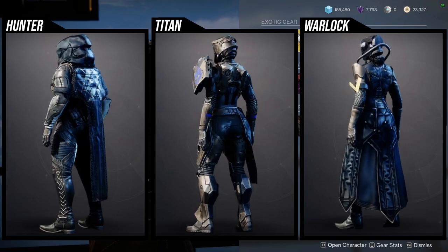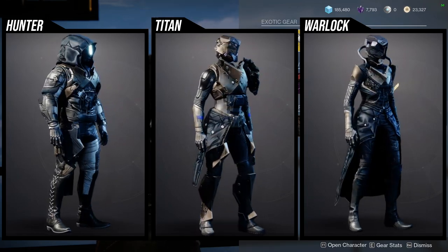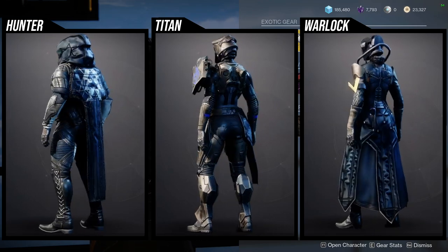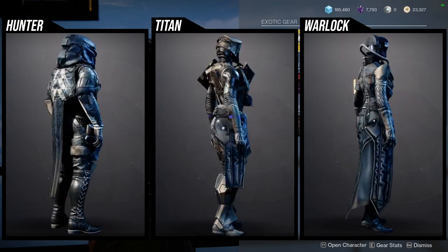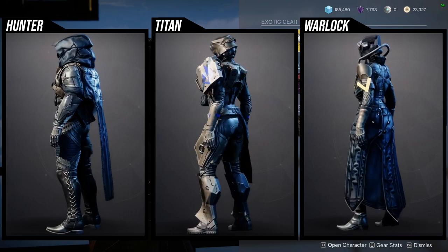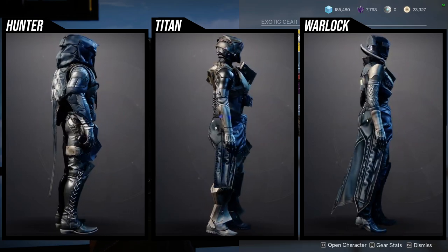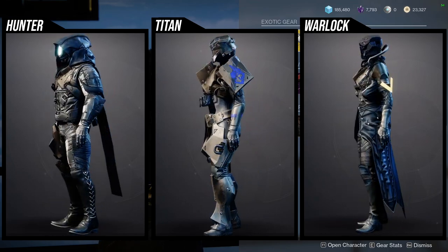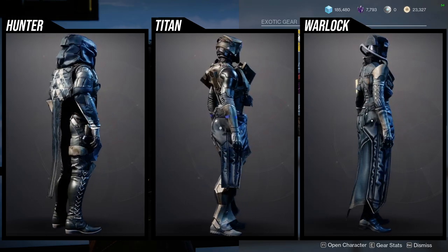Definitely pick up some of these pieces if you like them. I think the Hunter helm is really cool, the cloak as well, and the chest piece as well. The arms unfortunately have white pieces that don't change color, which is very unfortunate, and the boots have this armor piece on the right side that I'm not a big fan of. The bond doesn't change color specifically at the V.